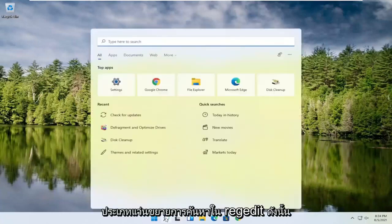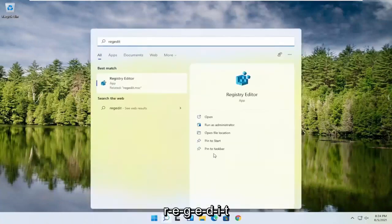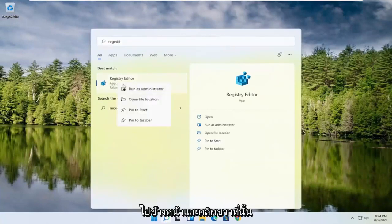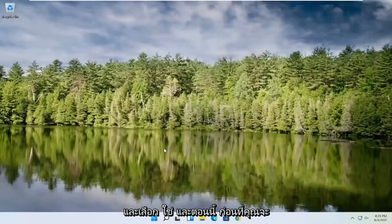We're going to start by opening up the search magnifying glass. Type in regedit — R-E-G-E-D-I-T — select the best result, the Registry Editor. Go ahead and right-click on that and select Run as Administrator. If you receive a User Account Control prompt, go ahead and select Yes.